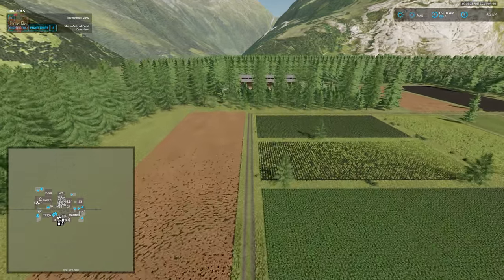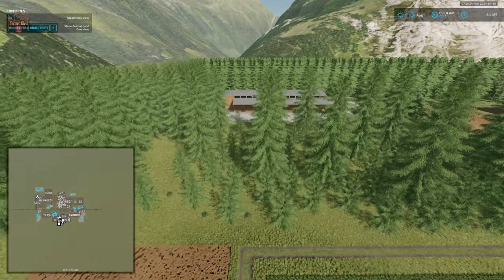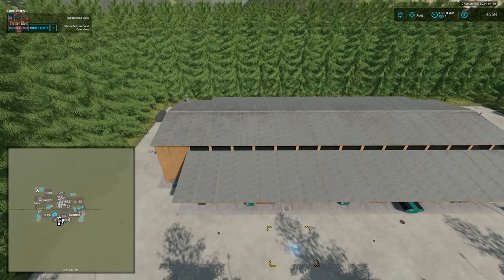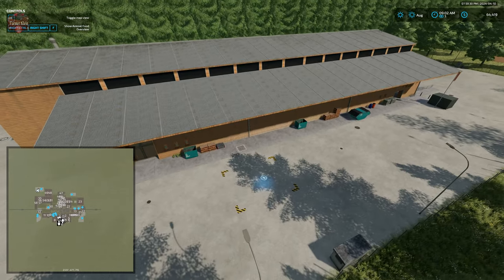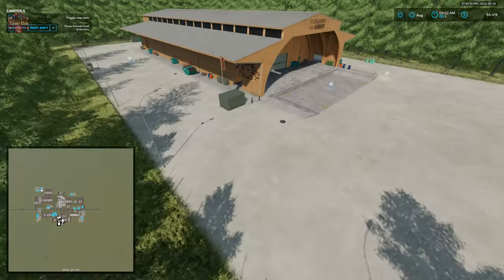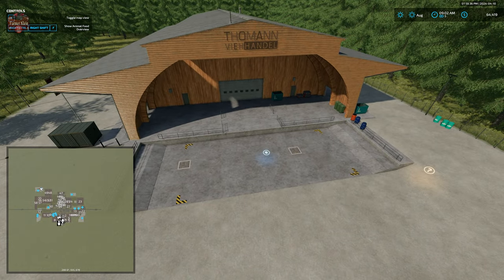Directly north of the sawmill on the extreme northwest portion of the map we have our animal dealer and animal dealer bale sell trigger, located on the side, with the animal dealer itself at the front.